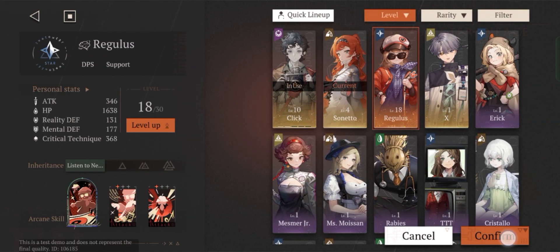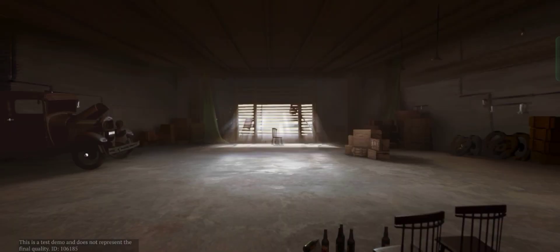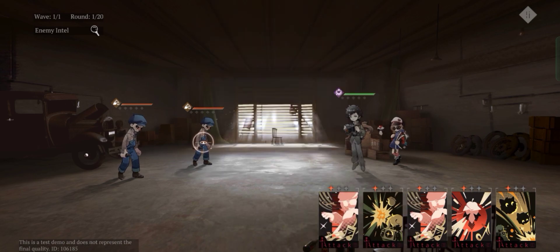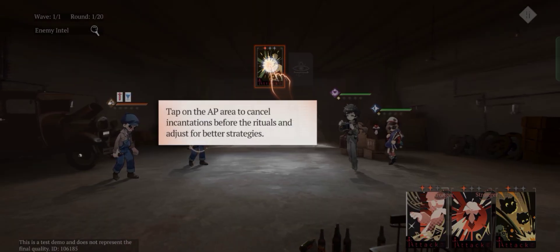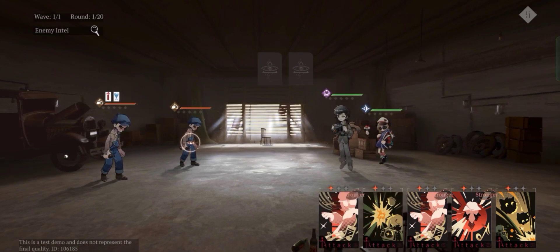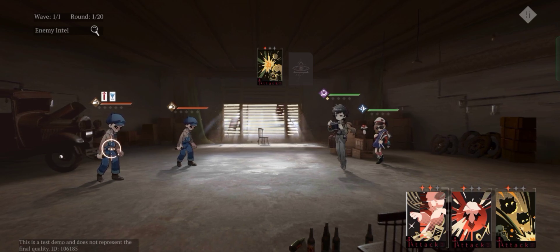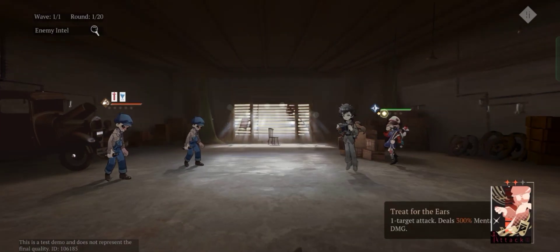That's it for the summon banner. As you can see, you can have four characters in one team, but you can only use three of them in battle. The fourth slot is your support or backup character — if any one of your characters dies, the fourth slot character will be summoned to battle alongside the remaining characters. This is a chibi turn-based game that uses cards to attack enemies.